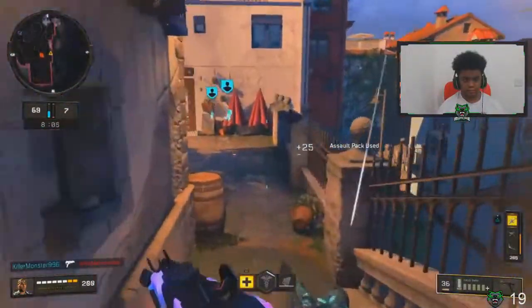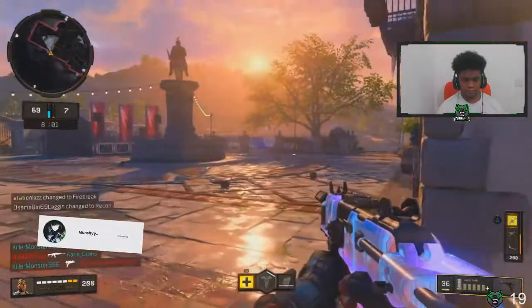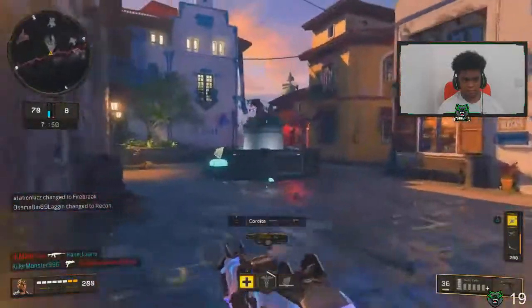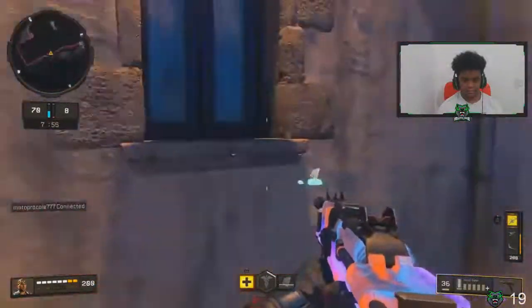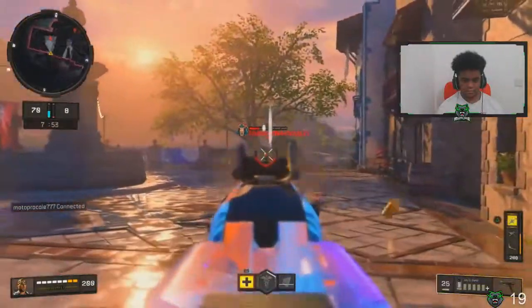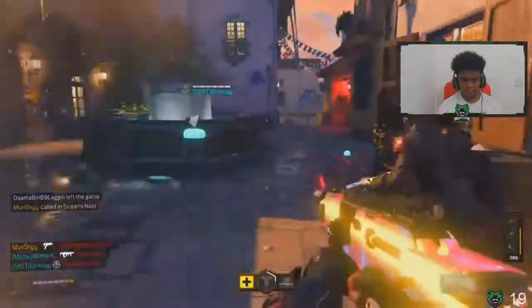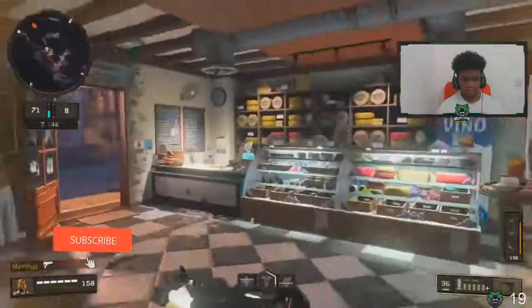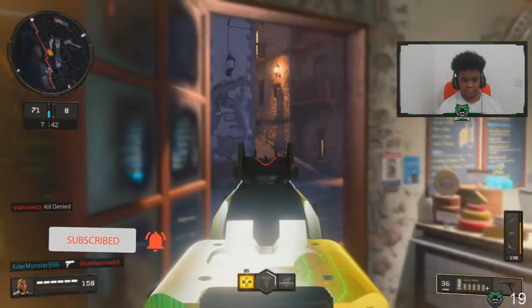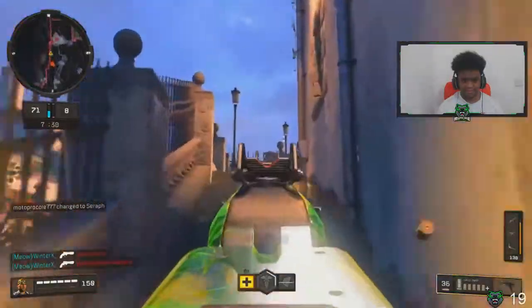That's pretty much it for tips on how to improve your KD. My actual KD is around a 3-something high, and my EKIA is a high 4, around 4.8. If you guys enjoyed the tips, hit that like button. If you're new to the channel, hit the sub button and turn on notifications. I'll see you guys in the next video - enjoy the gameplay, peace out.